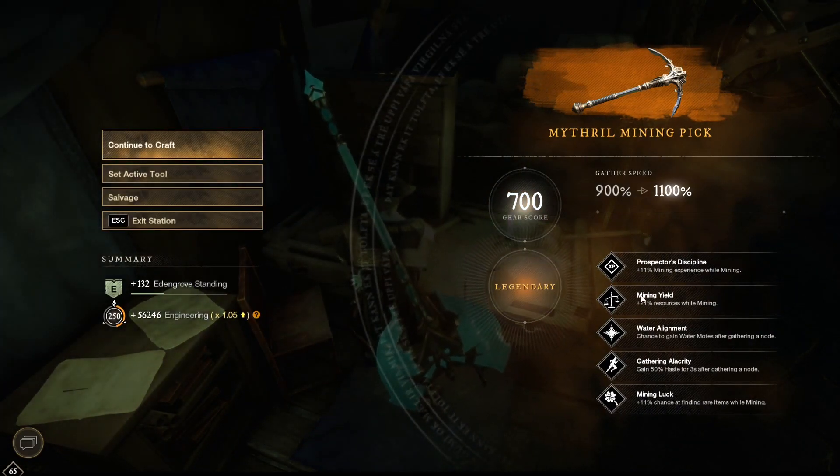So we have mining discipline, mining yield, water alignment, gathering liquidity, and mining luck. So here it is.